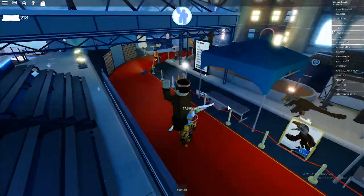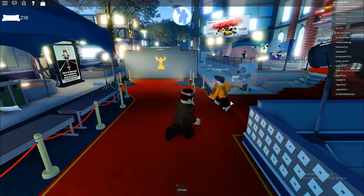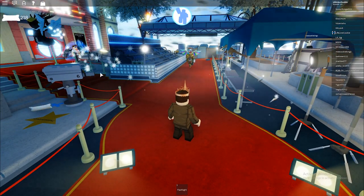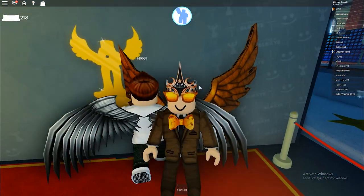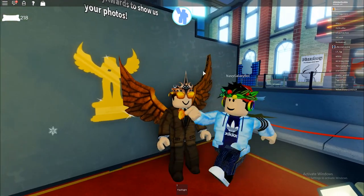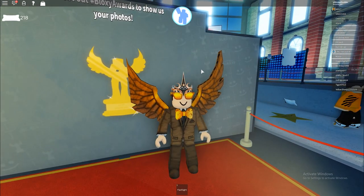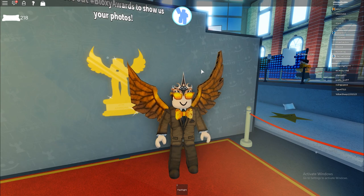I will show you guys the whole set wearing everything you can get as the event items so far. Here is what I look like with the entire golden outfit on — and if I do say so myself, I do look very nice. I think the event items are pretty great, even though the wings look a little more cardboard than gold. But I think it still looks amazing and I'm very happy with it. That is how you get the event items — I'll put the link to the game in the description. Thank you guys so much for watching, make sure you like, subscribe, hit the bell notification, and I will see you guys in the next video.